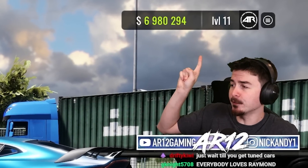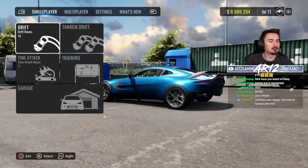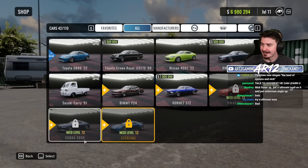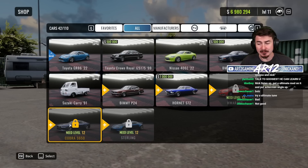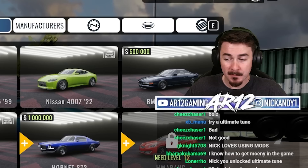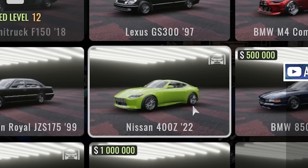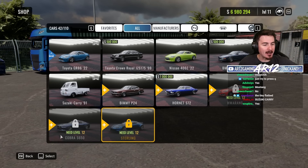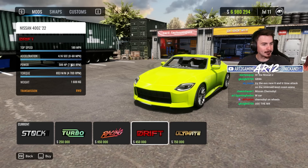Currently I am level 11, which is not very good. The one thing I don't want to do is use mods to cheat my level, but I do want to get this — the Mustang S650, the brand new Dark Horse. If I can get to level 12, I can unlock it. Before we get into that, what if we start today with a little bit of 400Z customization, and then once we level up to level 12, we check out our new Mustang. Let's go for a nice little drift setup.